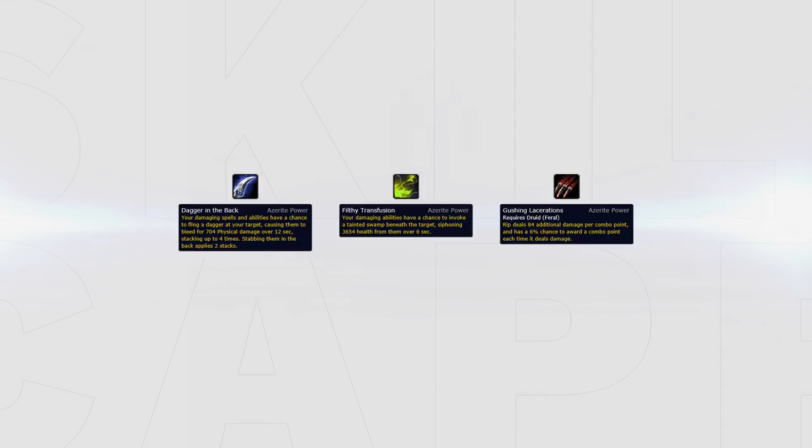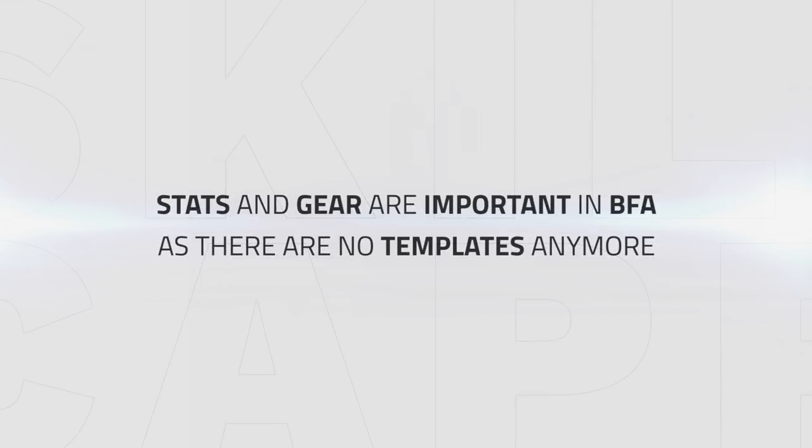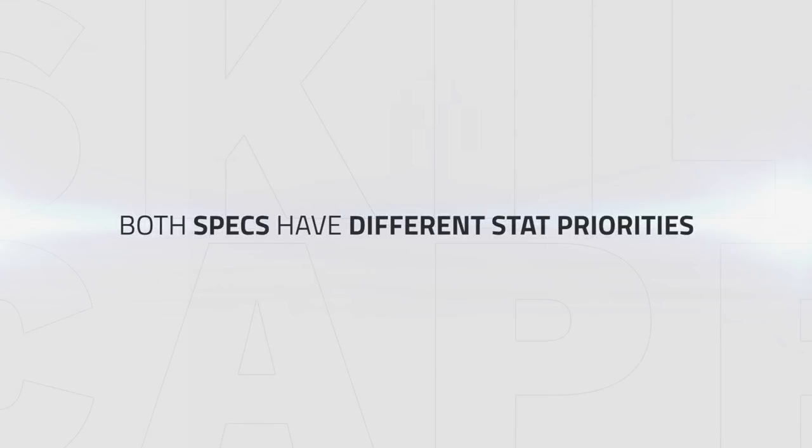The best trait you can get for the Bleed spec is Dagger in the Back. Alternatively, you can go Filthy Transfusion or Gushing Laceration. Stats and gear are really important in BFA since there are no templates anymore. Especially with the two different specs, you will have different stat priorities, which is a bit annoying since it also depends on what Azerite traits you have.